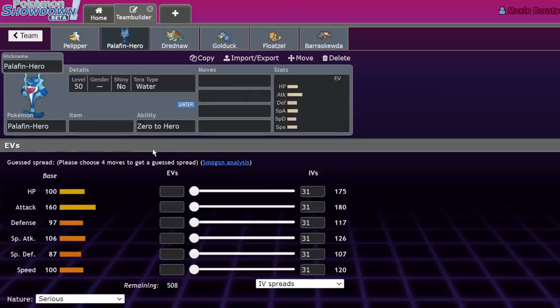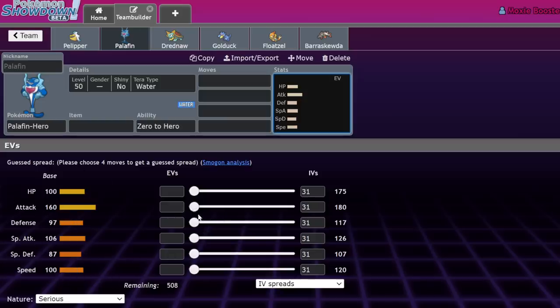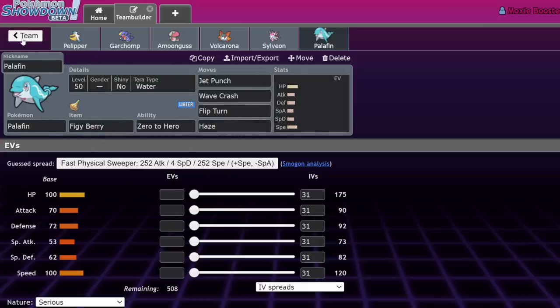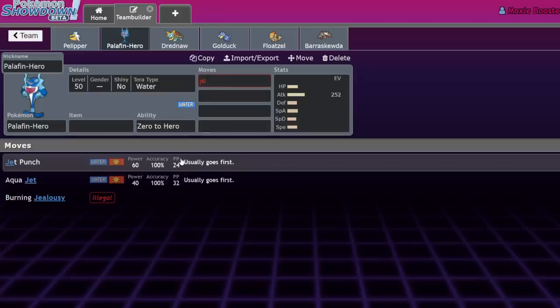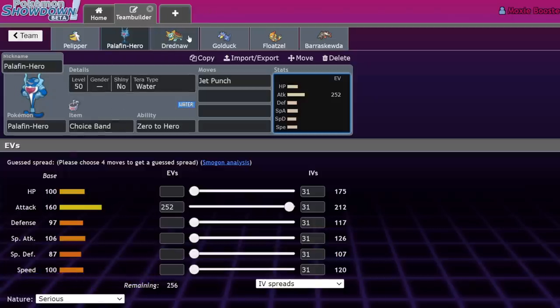What makes rain interesting this generation is Palafin-Hero, which doesn't even need rain to be viable. It's very difficult to switch into due to its base 160 Attack — activated by using Flip Turn or switching out from its base form. You end up with a 160 Attack, 100 base Speed Pokemon. A sample set ran Figgy Berry, Jet Punch, Wave Crash, Flip Turn, and Haze — a bulkier build. You can also run Choice Band Palafin and get a lot of damage; it actually has higher damage output than Technician Bullet Punch Scizor.